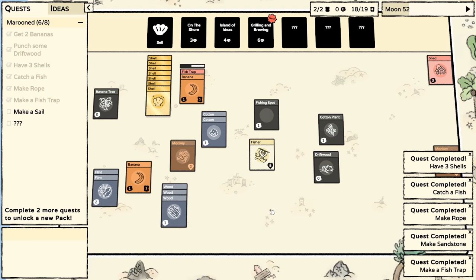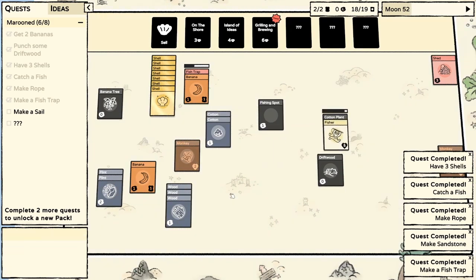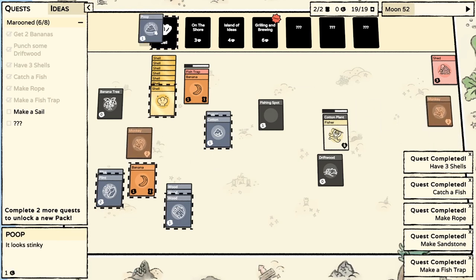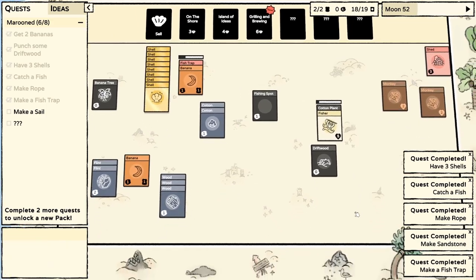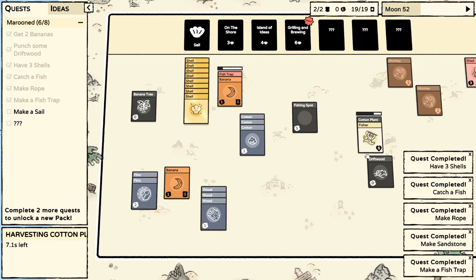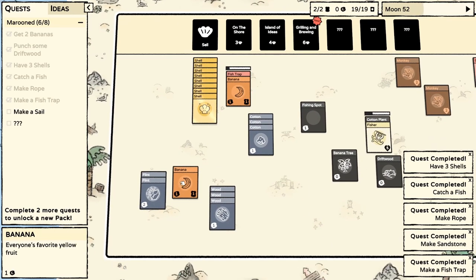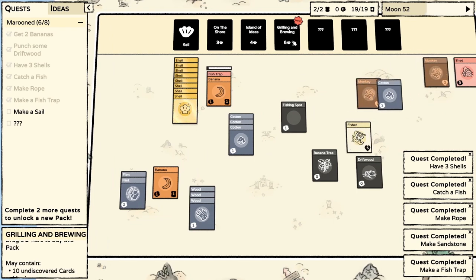I'm still a little bit concerned about combat. I'll be honest - I'm kind of hoping that the challenge of this island isn't in combat, it's in survival with food. I know that's super naive, but a guy can dream. So we have grilling and brewing, six shells for that.